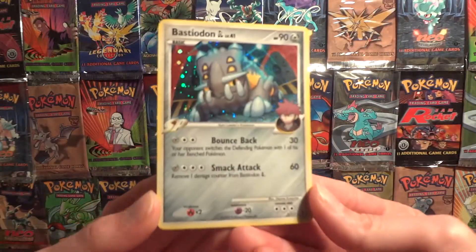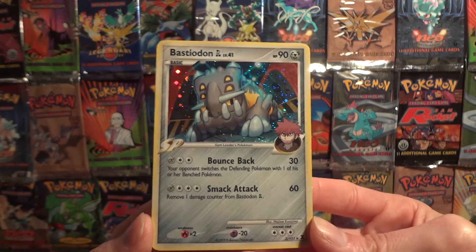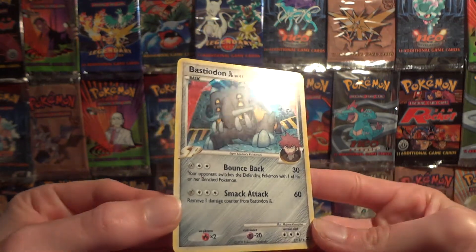So today we are trying to trade for a mint copy of the Bastiodon GL from Rising Rivals. This is the holo version.